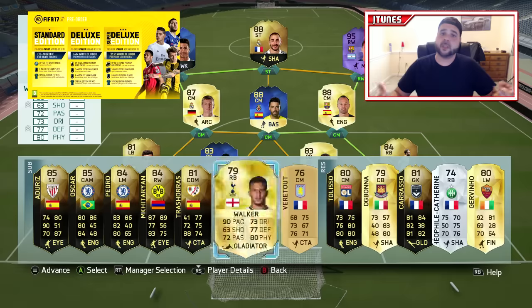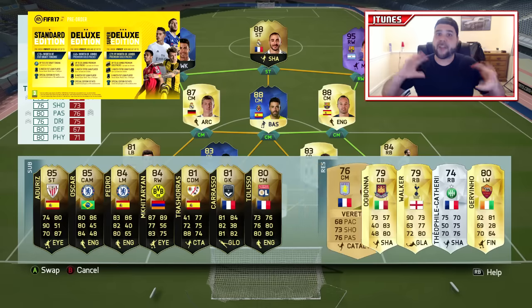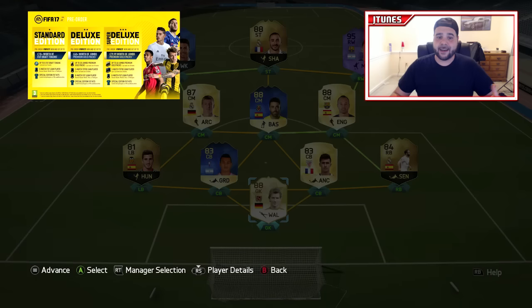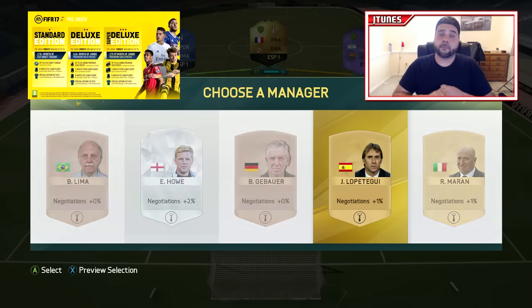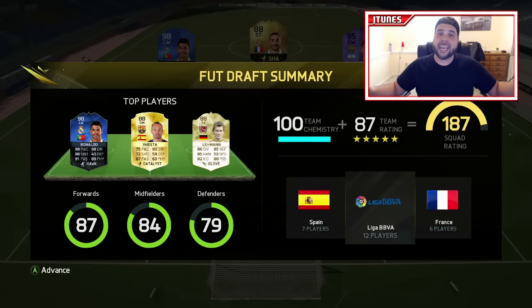Even from Ligue 1 — when Ibra pops you take him but then nothing else links. I want more variety in the draft. Those are the only two main things I'm looking forward to: revamping career mode and improving the draft. I hope the gameplay is fantastic. Let me know what you think would be improved in FIFA 17 down below. The graphics and everything just looks fantastic, and what we really want to see is how the gameplay is going to be.